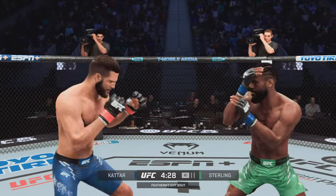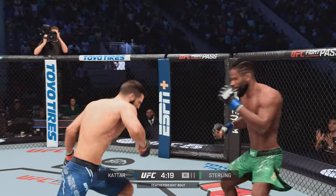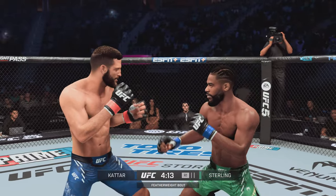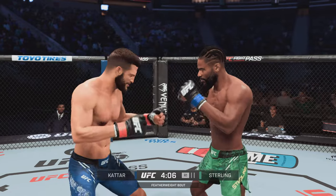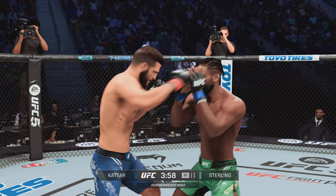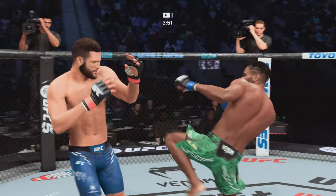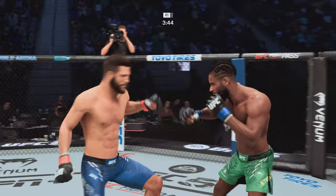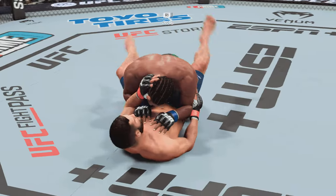Oh, my goodness, what a kick! How about that kick to the body by Sterling? He's looking for that left hand — not there. Superman punches drawn, both guys appeared to land there. And there it is — the first takedown comes pretty early.